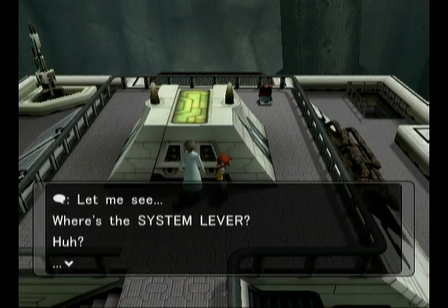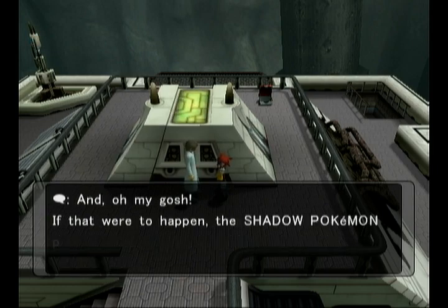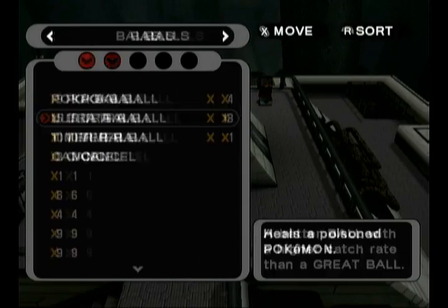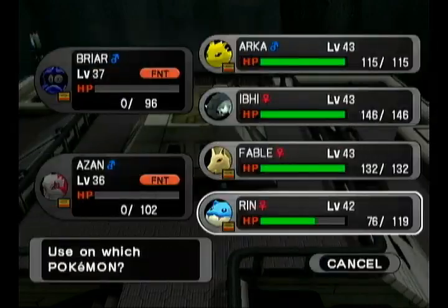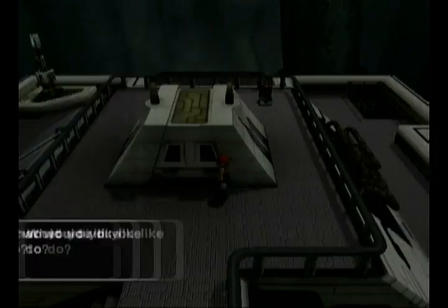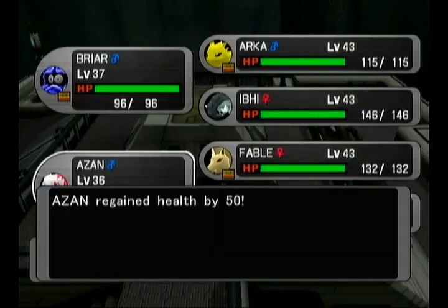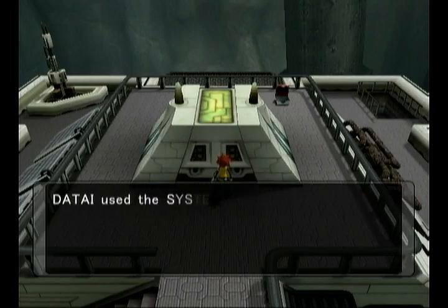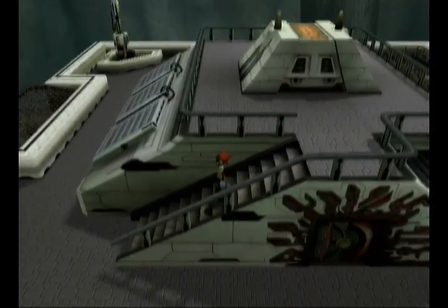I don't think this next guy has Shadow Pokemon. Oh my god, he was actually reasonably threatening — I'm surprised. Let's heal up. We have a fairly tough Shadow fight coming up. It's not the boss fight, but still pretty tough. That last guy did not have any Shadow Pokemon, but he did have relatively high levels — 34s and 35s — which is still relatively threatening to Azan and Briar. He's not a pushover like the other people we've been fighting.